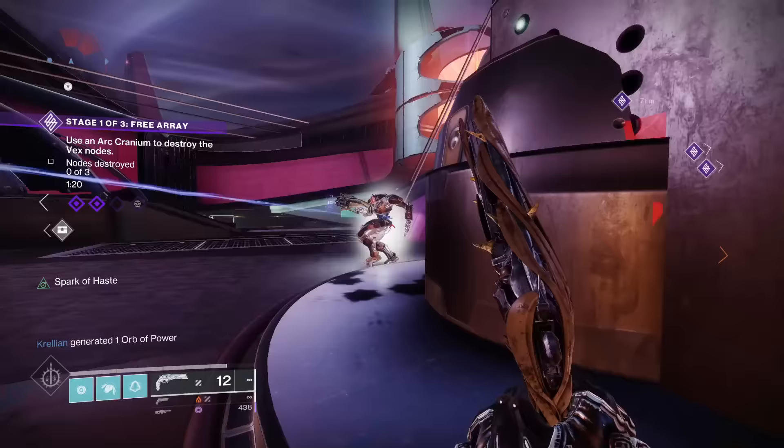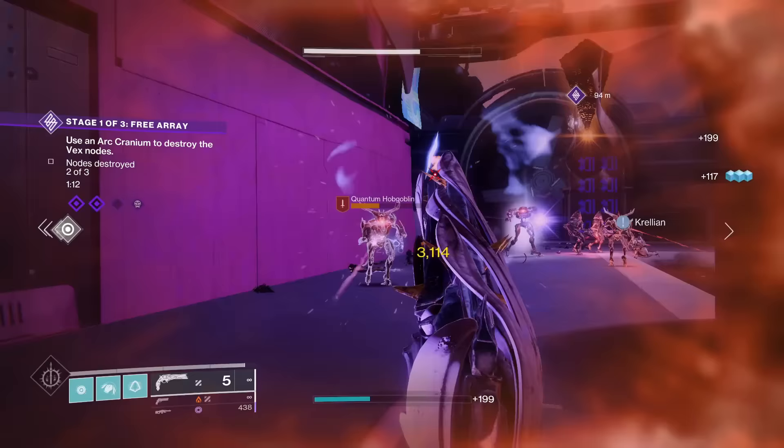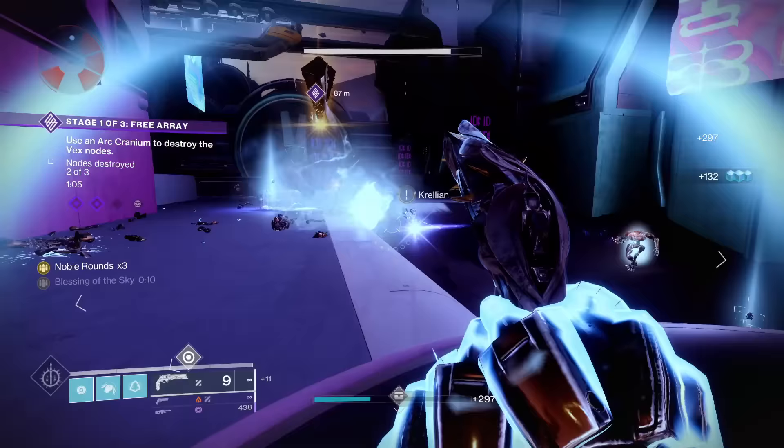Lumina's catalyst grants 2 remnants for the price of 1 kill. It doubles the effect and allows for 2 heals and buffs for the price of 1. This is very good — it improves Lumina's support effectiveness, basically making it twice as good at doing its job because you get to worry less about getting kills to charge the Noble Rounds and more about buffing your team. This is an easy S tier.